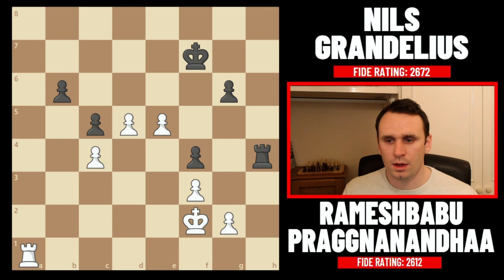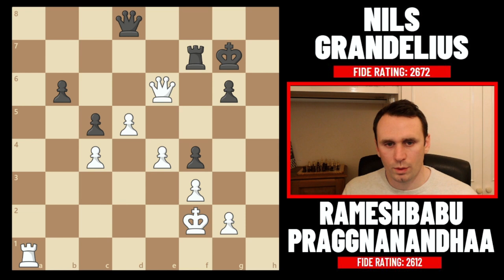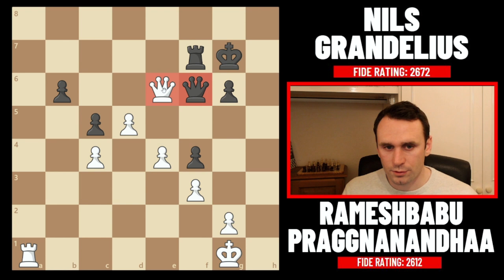Instead, Niels chucks back the exchange by taking on g4. The queen recaptured, king g7, queen e6, queen h4 check — but these are just token checks. After queen to g5, Prag does this dance with the king where he protects the pawn. Queen h4 threatening again, king g1, and the king is just safe as houses. Niels seeks to trade off the queens and go into an endgame, trying to hold it. But it's completely lost.